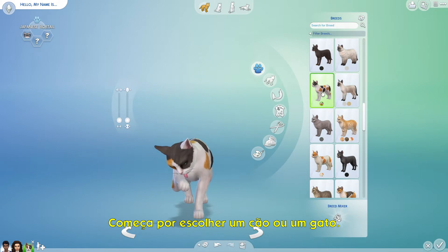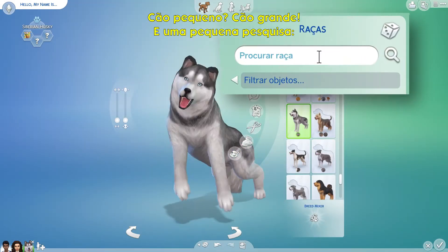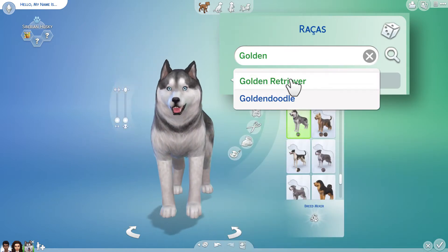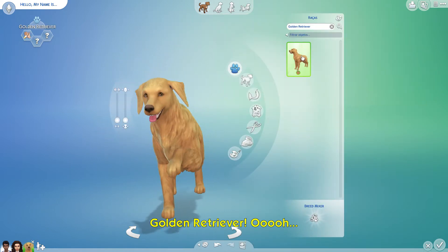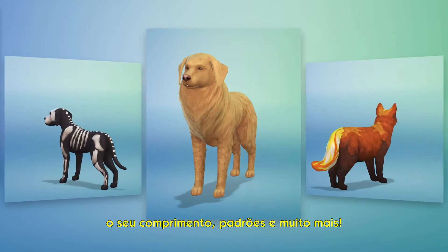Start by choosing a cat or dog — small dog, big dog — and a quick search: golden retriever. You can choose a tail, change their coats, patterns, fur length, and more.